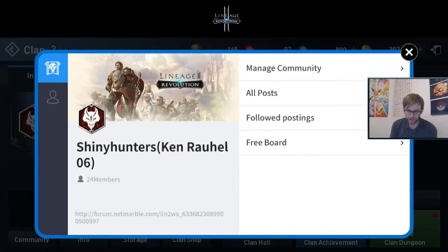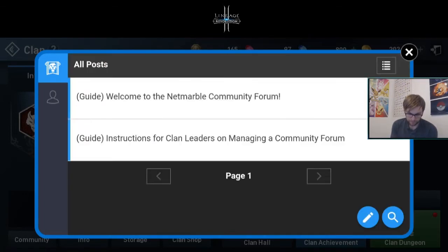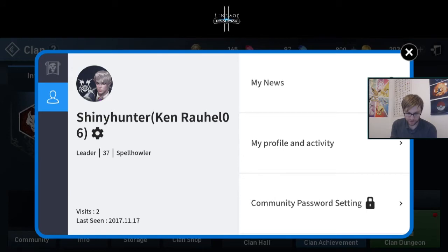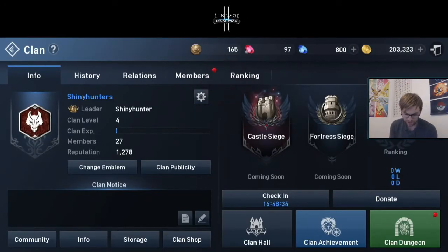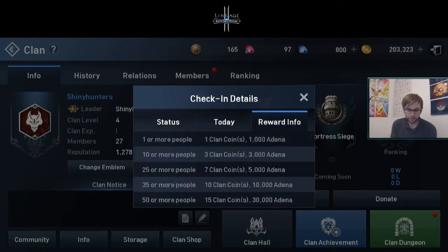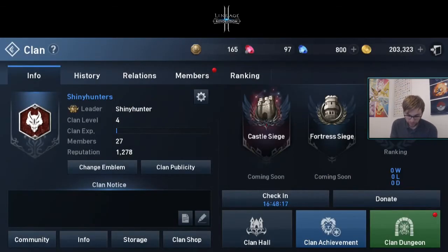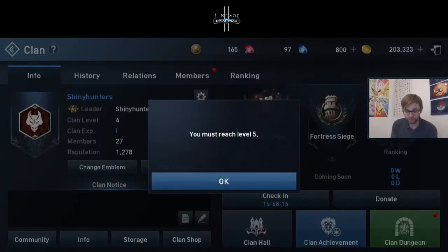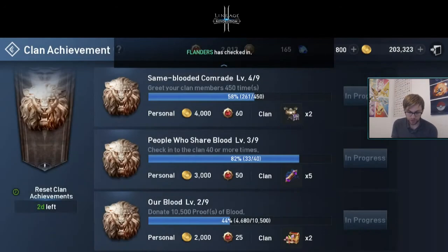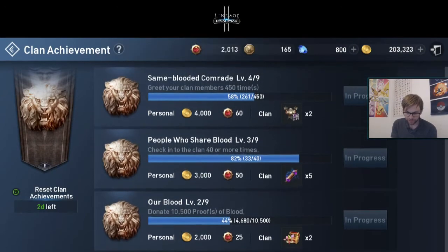There's also a community tab I hadn't checked out — it's actually a community board where you can post to recruit members, which I might use to fill our last three spots. You can check in every day and claim a reward. The more clan members who check in, the higher the reward — if 25 or more people check in, we get seven clan coins and 5,000 adena. We've also got the clan hall, which unlocks at level five, and I reckon we can hit that in the next two days.